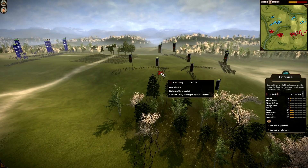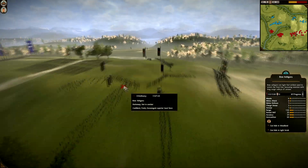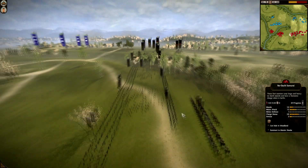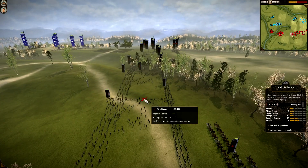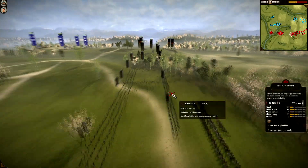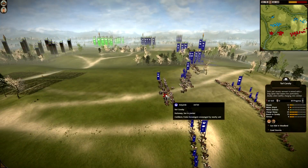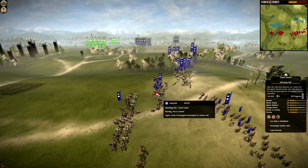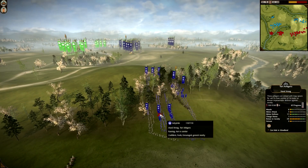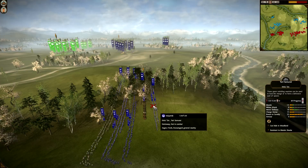Danny has got tons of Bow Ashigaru — five of them — that's an interesting choice. Then he's got two Yari Cav, two Bow Cav, a Katana Cavalry, Naginata Samurai, and five Nodachis, plus two Naginata Samurai. And Indy has all of his Cav: two Great Guard, two Bow Cav, and a Yari Cavalry. His infantry is Yari Ashigaru, Naginata Samurai, Yari Ashigaru, Naginata Monk, Nodachi, and Yari Samurai — pretty much the same as the last battle.